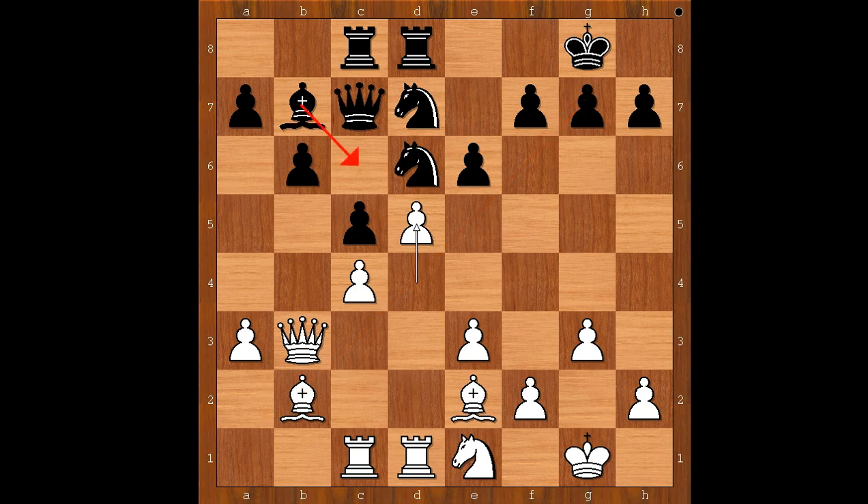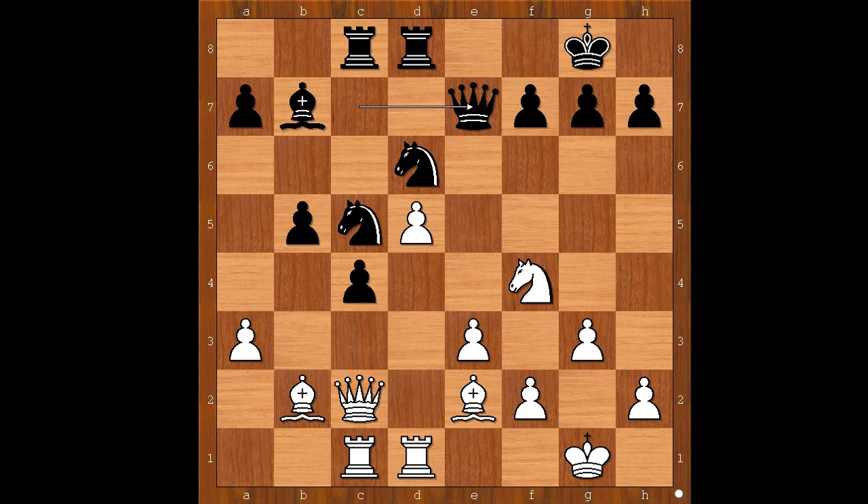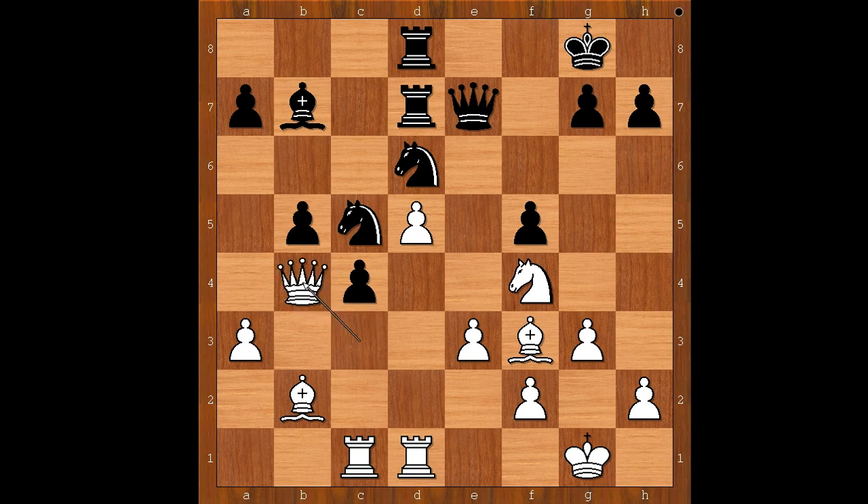Carlsen played d5, making the bishop on b2 very happy and the bishop on b7 unhappy. e takes on d5, c takes on d5, c4 attacking the queen. Queen to c2, and now b5 — Anand was quite pleased with his position. Knight to g2, knight to c5, knight to f4, queen to e7. Both players are trying to find the best spots for their pieces. Bishop to g4 attacking the rook, rook to c7. Queen to c3 threatening checkmate. Anand played f5, defending and attacking.